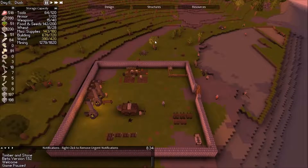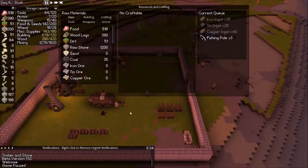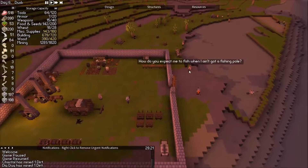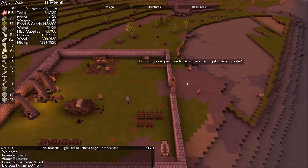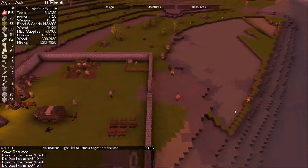What is up guys, we are back with another episode of Timber and Stone, right where we left off. The fishing poles are being made, so let's go ahead and hit play and get started. Looks like we need a fishing pole as well, so we're making three more — we should be good there.